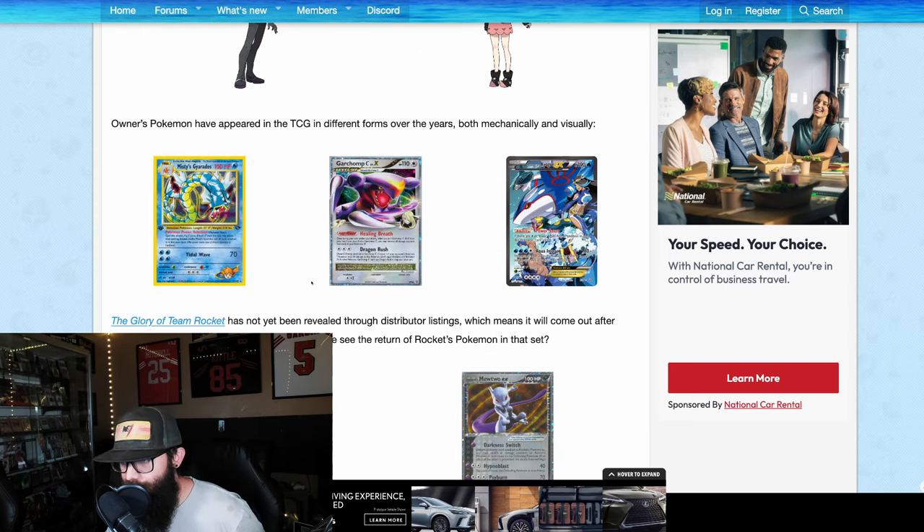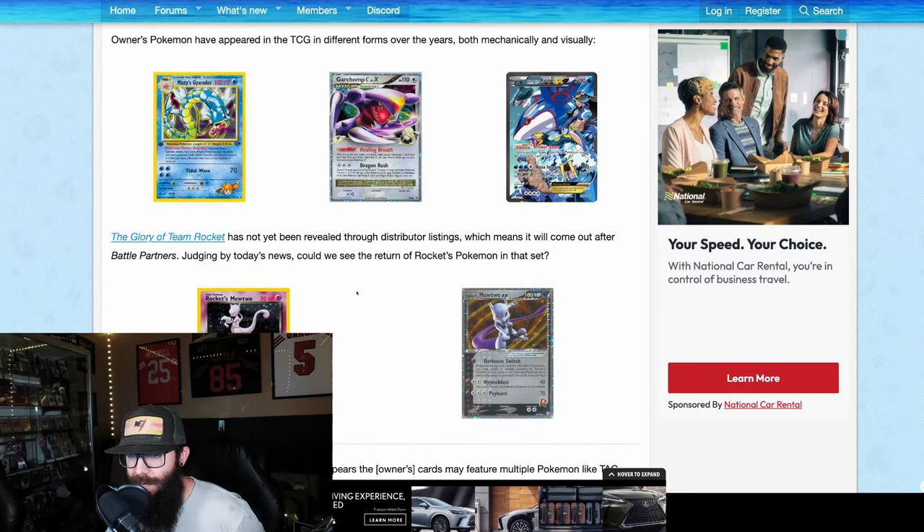We have some examples down here. I think this is very, very exciting — on the heels of the Team Rocket Returns news for vintage cards. These are some of my favorites of all time, like Misty's Gyarados, Team Aqua's Kyogre, Rocket's Mewtwo — these are great examples.